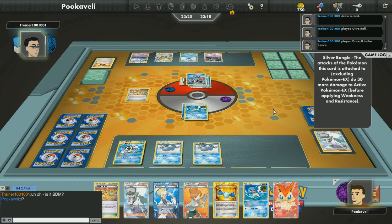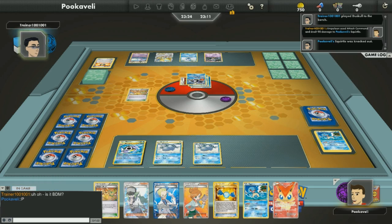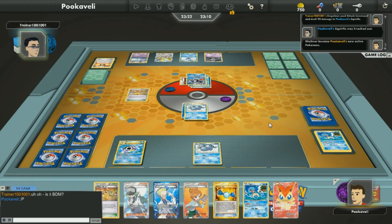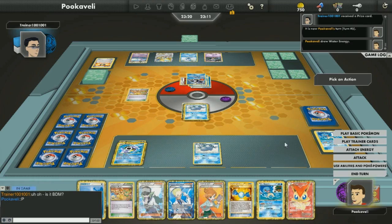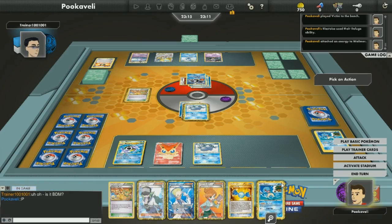Back to this game — we do have a turn to Empoleon. My opponent has played his hand down to pretty much nothing, zero cards in hand, and then there's going to be an Attack Command for 90 damage. That took down my Squirtle, but that is okay. We have pretty much everything I need right now — I just need to draw a Wailord.